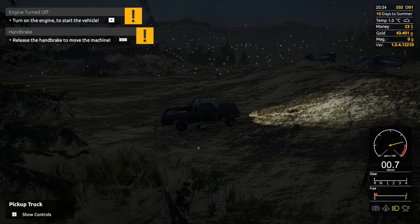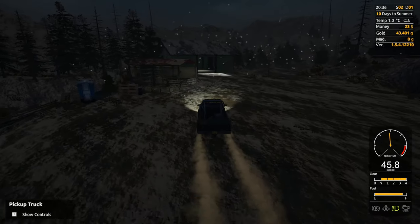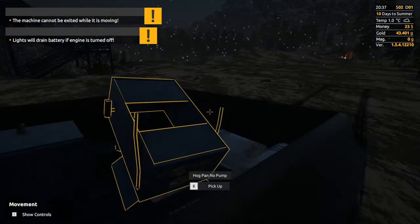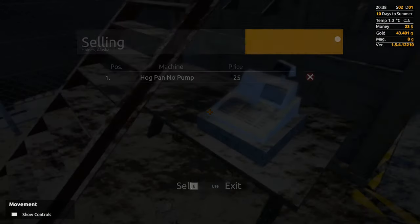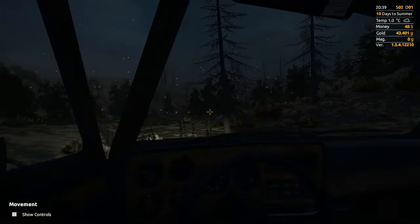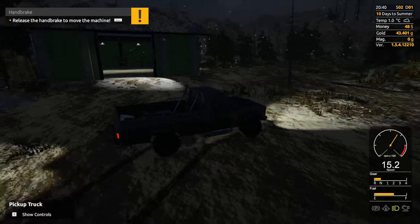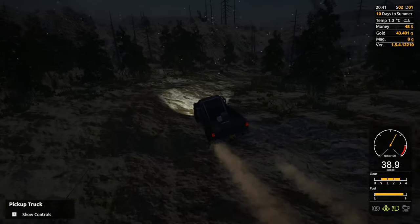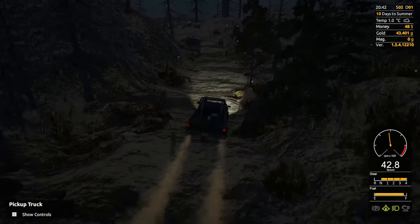Oh, starting the engine helps, and taking the parking brake off — it's a habit. Alright, let's hop out. I don't care about the light because we're just going to pop this in here. Let's see how much we can actually get for it — make sure this has no pump — yes, 25 bucks, just enough. I think you can't actually sell the truck, but if you bring it in there, anything in the bed will be sold — sort of a quick way of selling stuff.